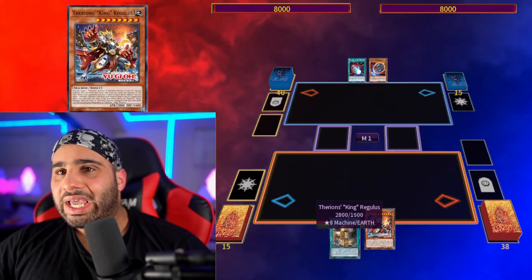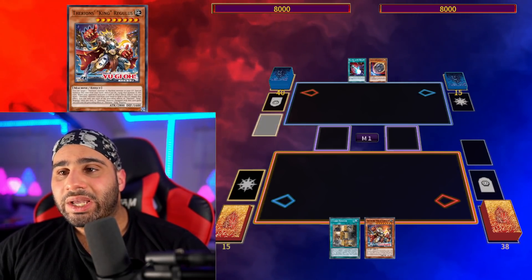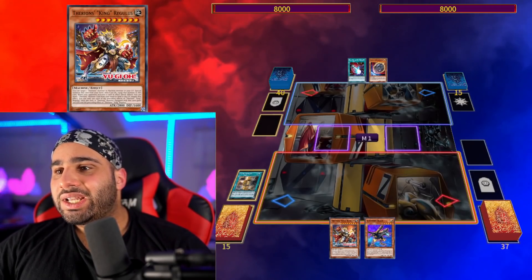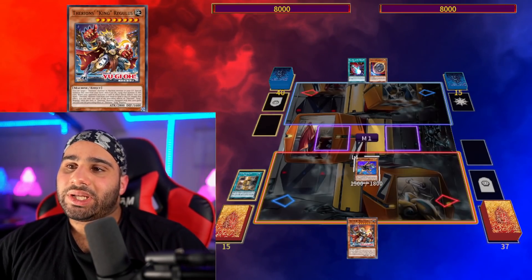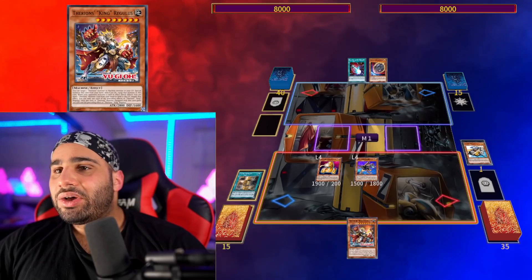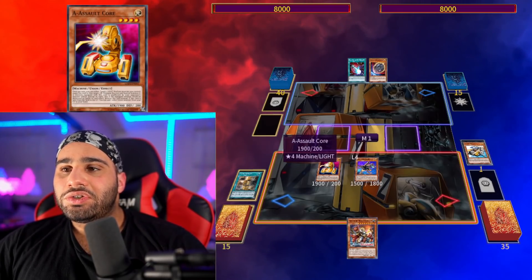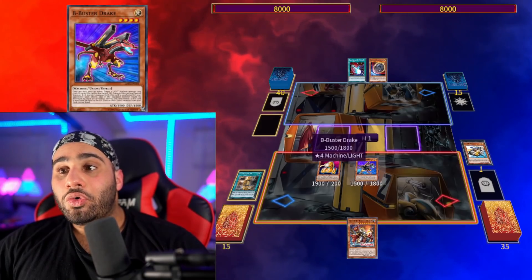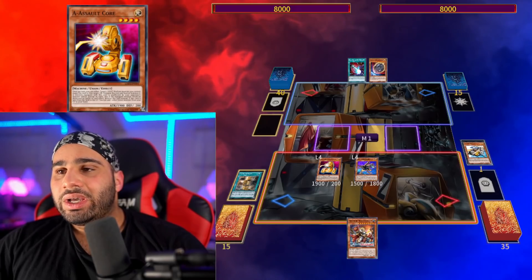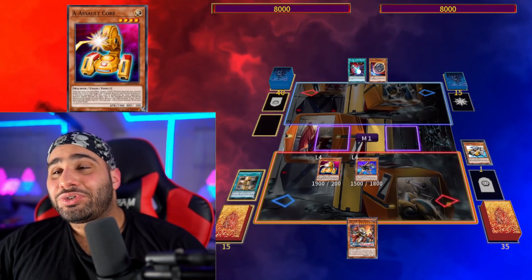Assuming that you have Union Hangar and Therion's King Regulus, look at what you can do. You actually just gained a new field spell, so now ABC can play Set Rotation, which is pretty cool for extra consistency. Union Hangar searches Buster Drake, Union Driver, get the A, then special summon. Now this is where it gets cool — if you only had Union Hangar and no other extenders, usually you'd go Platinum Gadget, trigger B, search C, special summon, make Buster, pass turn, get hit by Nibiru and cry. But we're pretty freaking cool now, so we're going to do so much more than that.